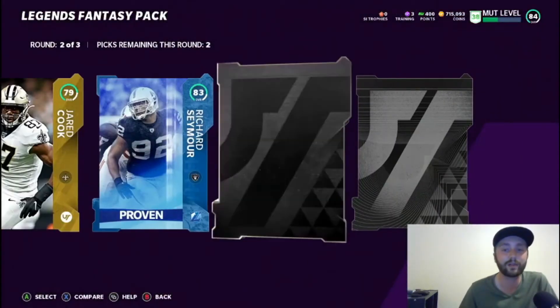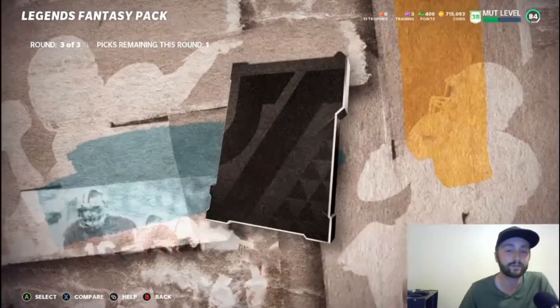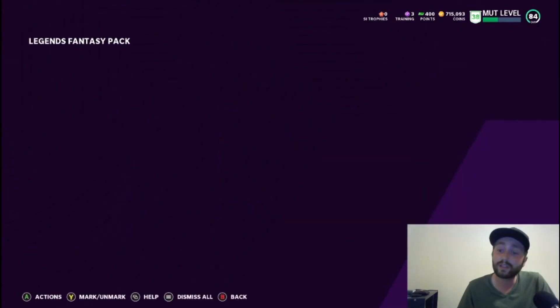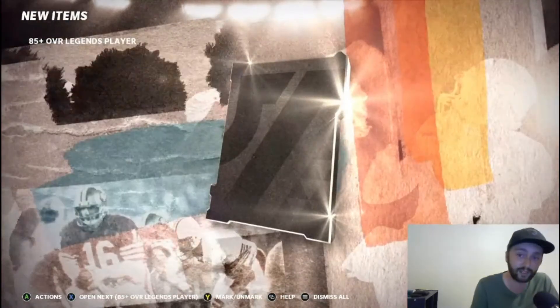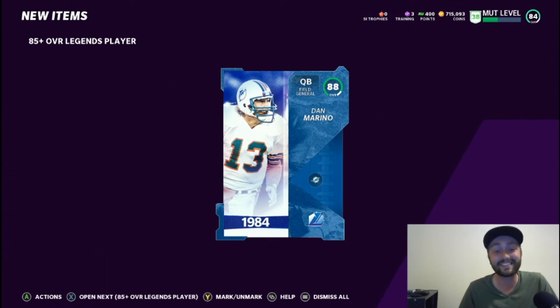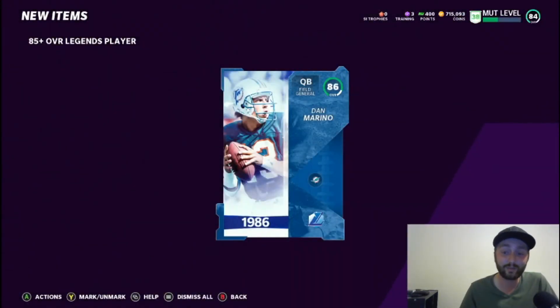83, 83, 83 - come on. 85 Drone and 81, we'll take that. Topper time - 88 Dan Marino, naturally! And 86 Dan Marino from the second topper. Apparently they want us to build Dan Marino because that is all that we got. Well boys, if you like the video make sure you subscribe, comment, and turn that notification bell on - that's all we got, peace!